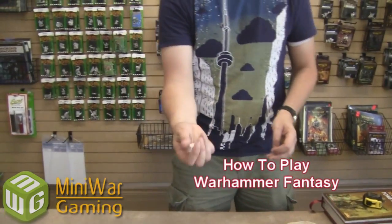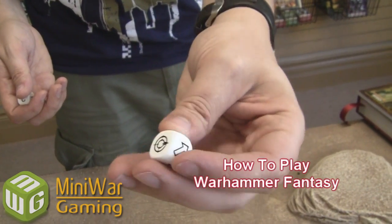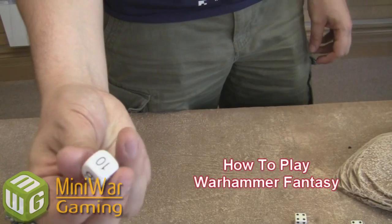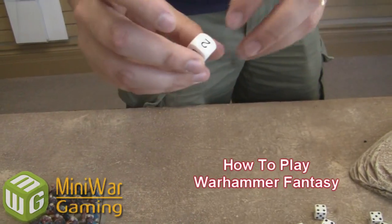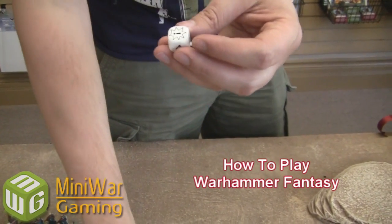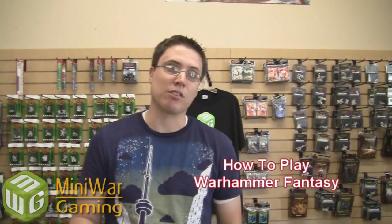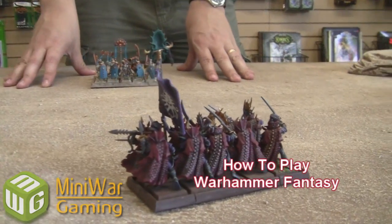There are also a couple of special dice that Games Workshop makes. They have a scatter die which has a hit marker on two sides and then arrows — you roll it and it tells you basically where something scatters. And there's what's called an artillery die, used for artillery such as stone throwers and cannons. It has 2, 4, 6, 8, 10, and a mishap roll — that's usually when the cannon misfires or is destroyed. We're not going to be using the scatter die or the artillery die in our demonstration today because we're not using any artillery. We're just going to be using two very basic units.